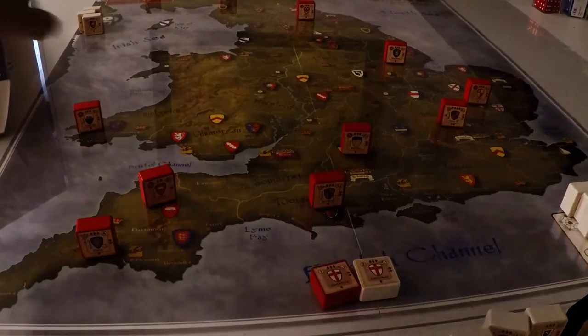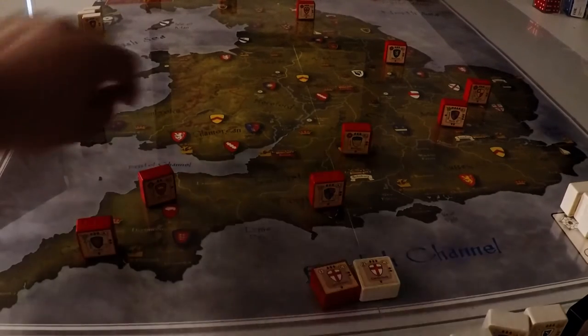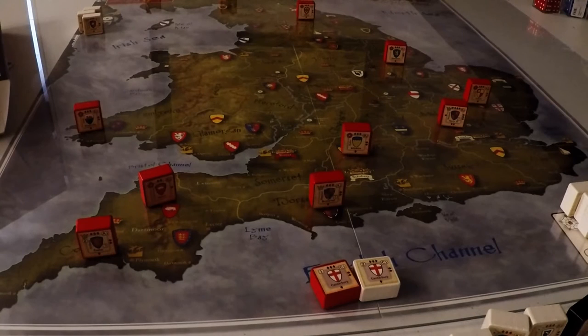There are some mercenary troops: Scots, Irish, French, and also Welsh. All of Wales is broken up into separate regions on this map. Another big difference is that instead of spending points for movement, the event cards also have movement points on them that are used for the event.